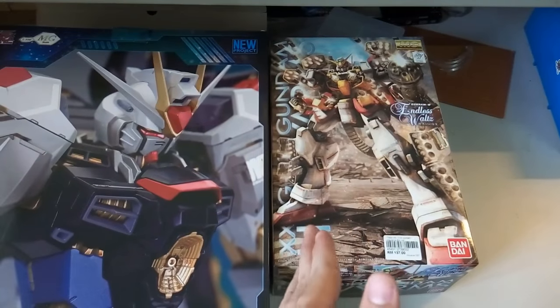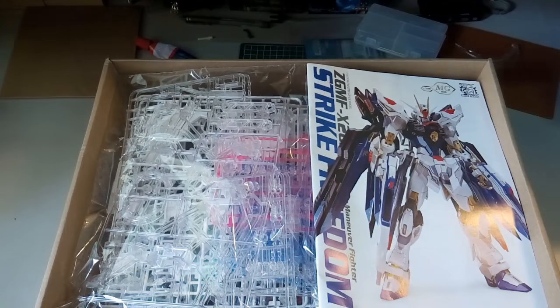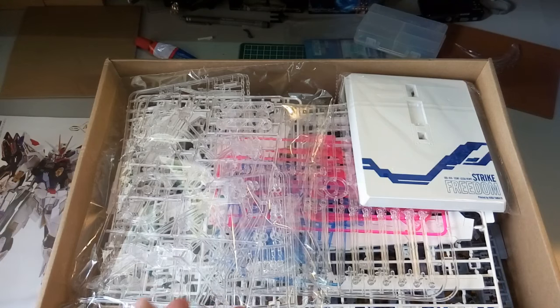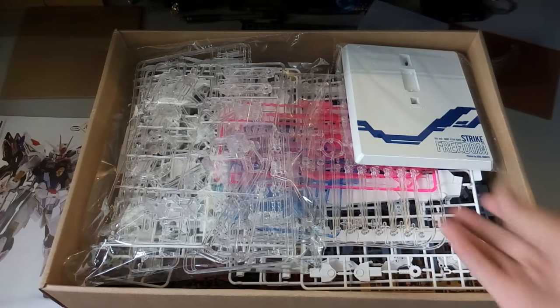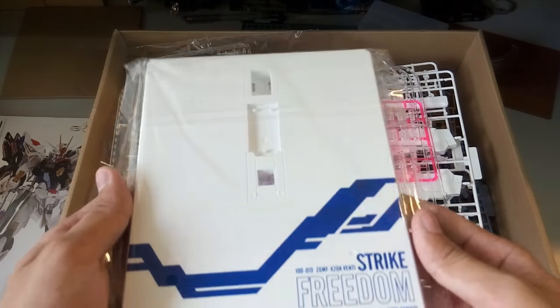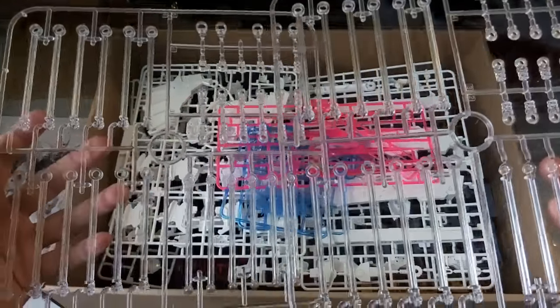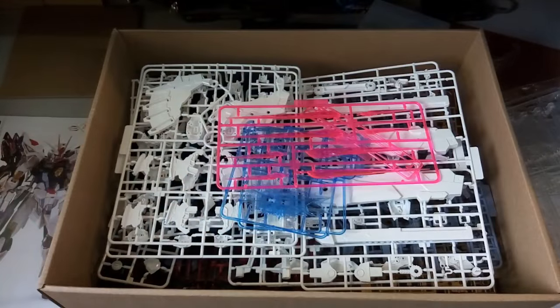Now let's look at the parts for the Strike Freedom and see what it comes with. The very first part, as always, is the manual. Here are the parts with the plastics already removed. The first part is the Strike Freedom stand — piloted by Kira Yamato — a rather simple one. Here are the transparent parts used for mounting the detached Dragoon system, plus two extra transparent cylinder-shaped pieces.